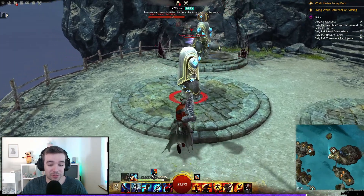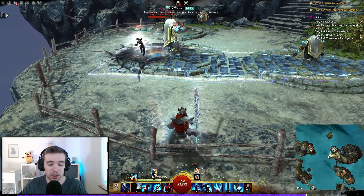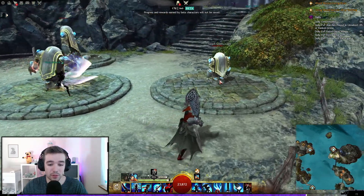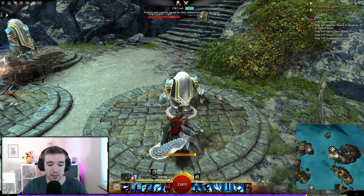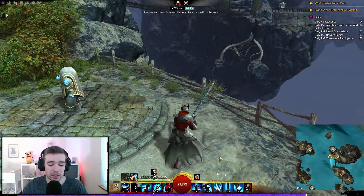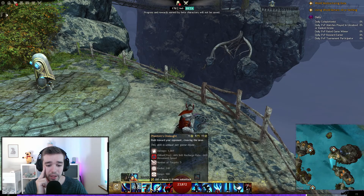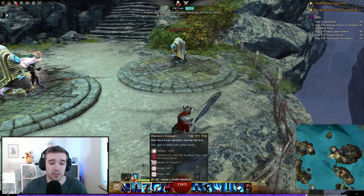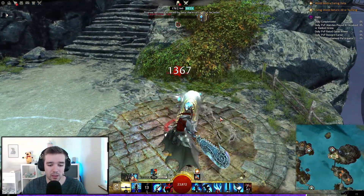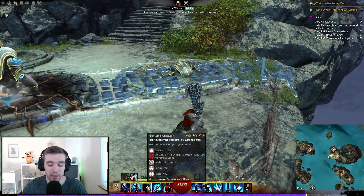That was quite cool. I'm going to test whether changing the Alliance Tactics changes the appearance of the spells. Nope — it looks the same. Then we have Phantom Onslaught: rush toward your opponent, cleaving their rear, dealing damage and chill. It reminds me a lot of a warrior build — I kind of wanted a blade storm vibe.